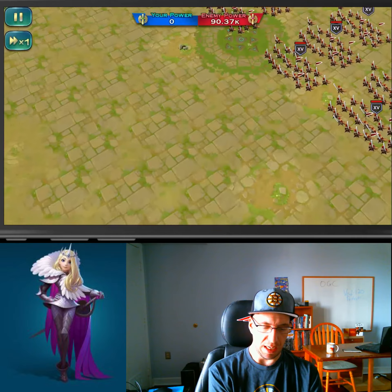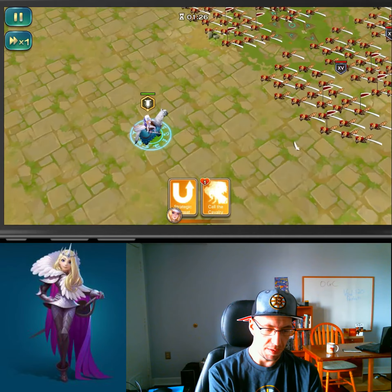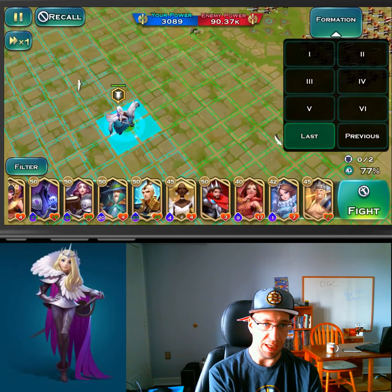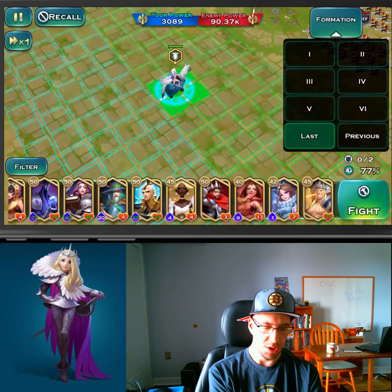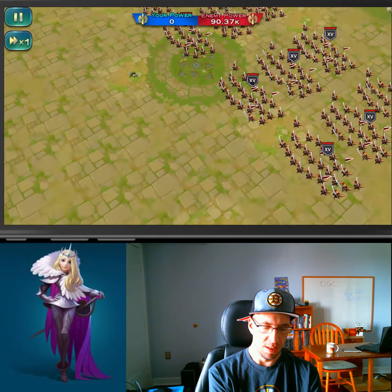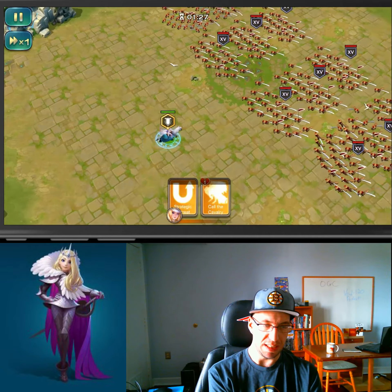One other thing I'd like to point out with Elena is when you position her in the back, she'll actually stop. Whereas if you position her up here in the front — on the front half, see how the tiles are a light green as opposed to more of a teal — if you position her up here she'll run fours and she'll be on the front line, which is not necessarily a good thing. So instead, if you position her in the back teal area, she'll stop running fours and she'll just hang out in the back in a nice safe place.